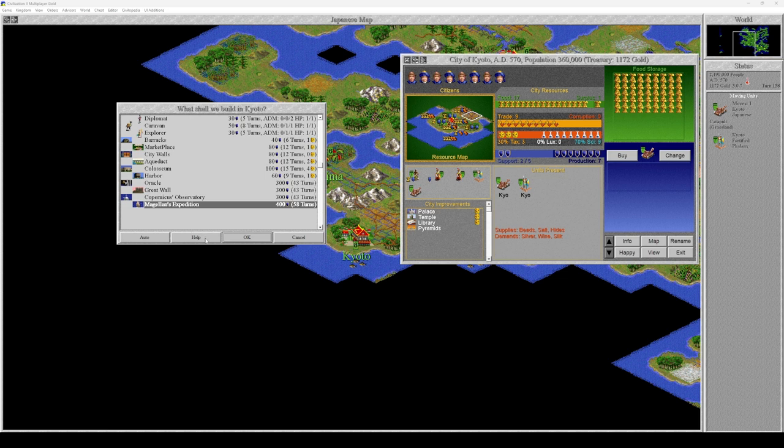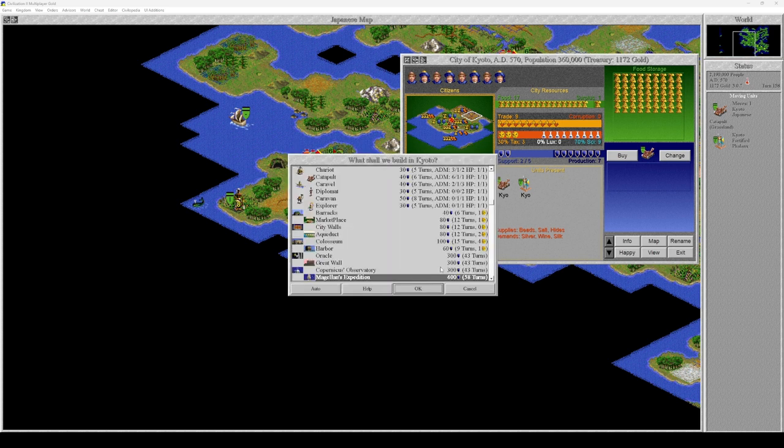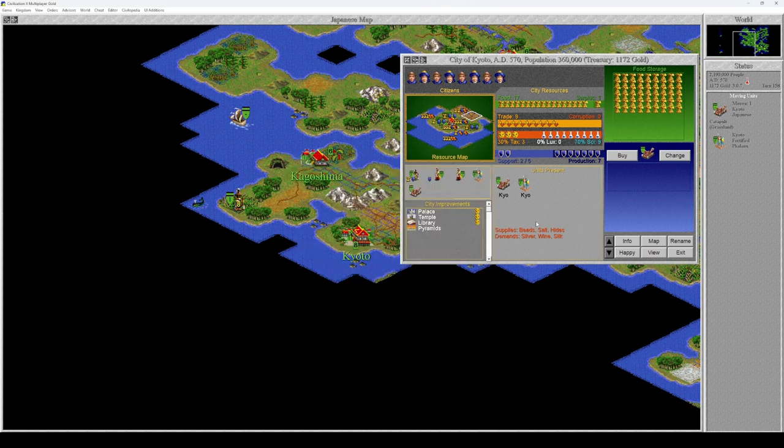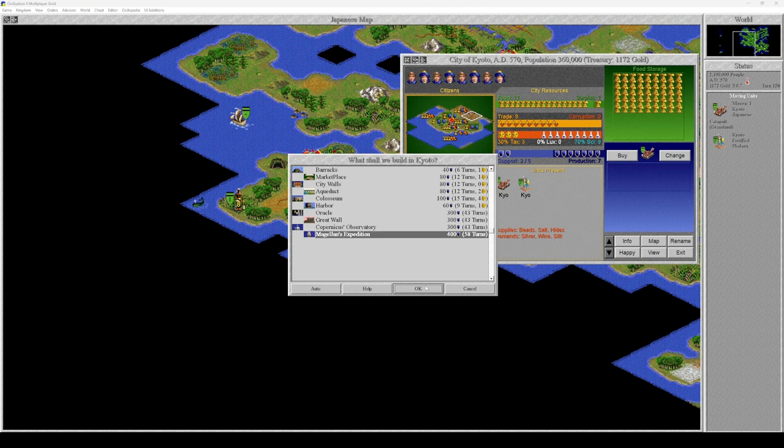Magellan's Expedition — movement rate of all ships is increased by two. That would improve the speed of the caravel from four to six, or originally from three to six. 58 turns. You have the pyramids — I don't want you to build any more units at this point. Let's build Magellan's Expedition.